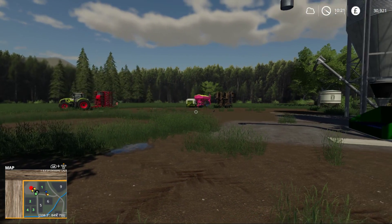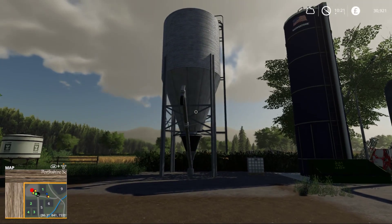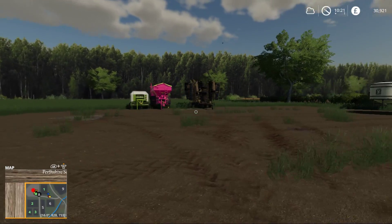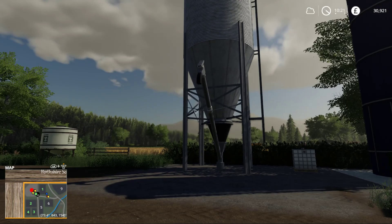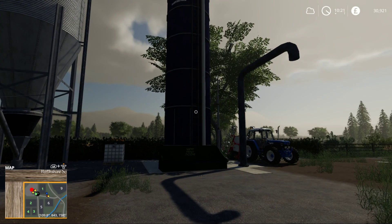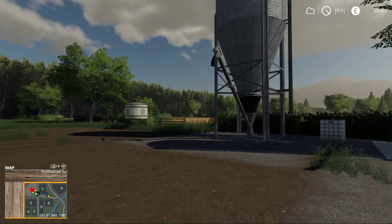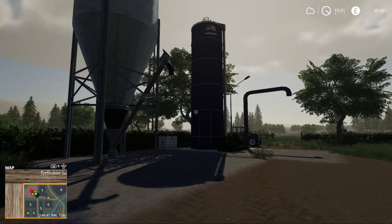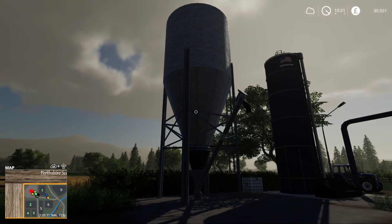A few other things to explain about this setup. As you've seen before, we had this silo here, but there was a problem with the seeder - it would only let me put fertilizer in it. So I put down a storage silo, took some seed out and put it in there, but when I tried to fill the seeder it only recognized fertilizer again. So we had to put a seed fill tank in. Not the greatest setup, but we live with it. I might have to put a solid fertilizer one down too, probably just for lime.